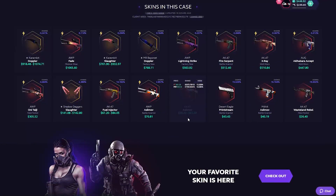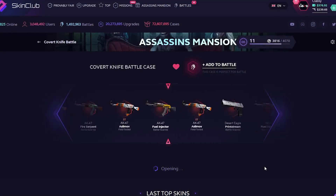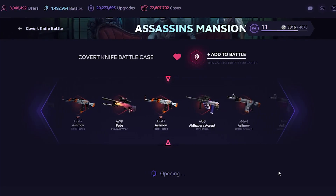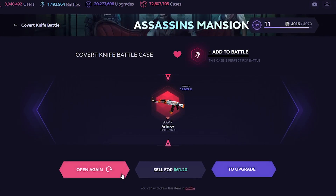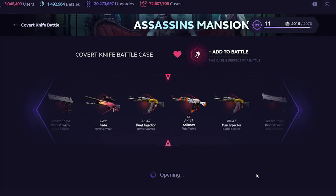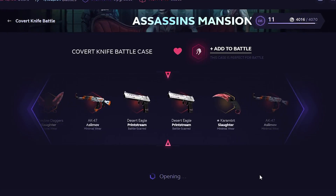Let's go to the covert knife battle case — this is more my liking. $70. You can get some crazy stuff from it. I want to get the cramped Doppler, specifically from this case, just because I feel like it'd be so cool. $70 to a cramped Doppler would be insane — insane in the membrane. Try it one more time, give her one more go.